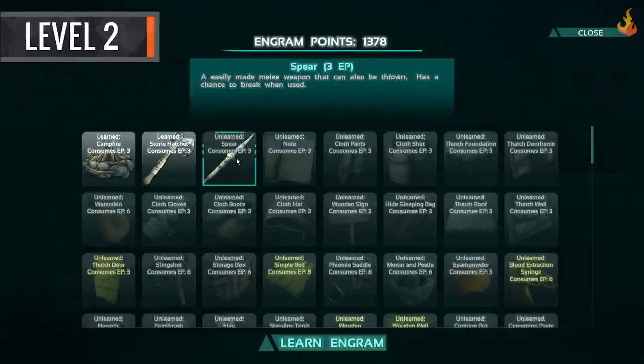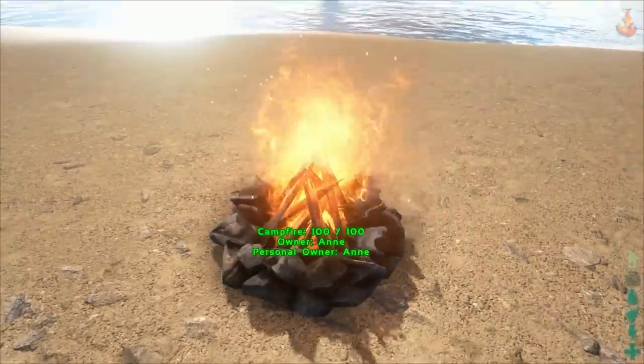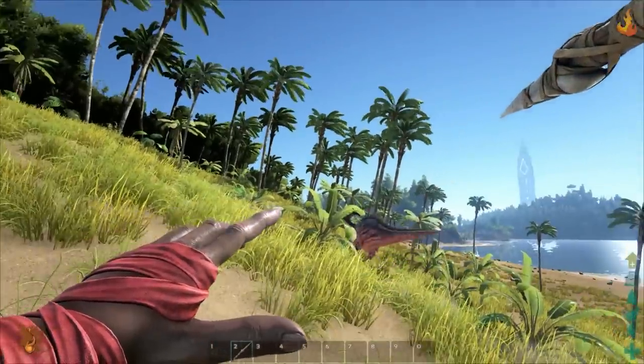Starting at level 2, get yourself a campfire, stone hatchet, and a spear. These three items are the basic requirements to survival. A fire keeps you warm, a hatchet helps you gather supplies, and a spear comes in handy when defending yourself from creatures and other players.